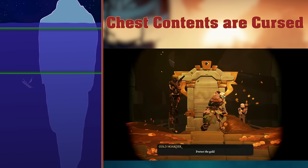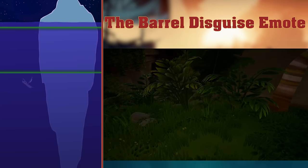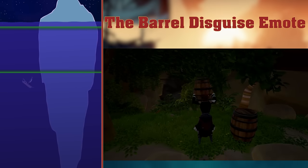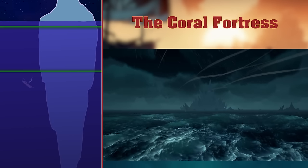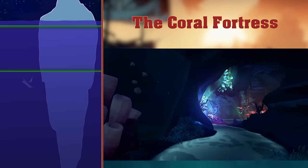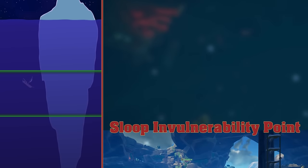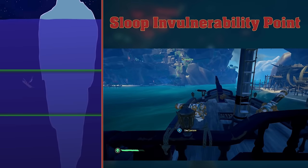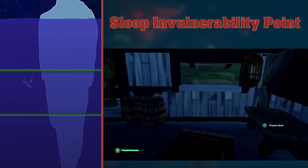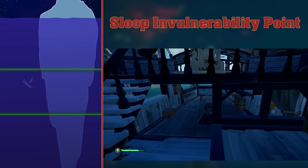The Barrel Disguise Emote allows players to pretend to be a barrel. It was introduced in Season 2, and there's currently no way to obtain it. Coral Fortress. The Coral Fortress is where you go in the Tall Tale Dark Brethren. It's got coral, and it's a fortress. The Depths — we're getting to the point now where I have to do research. Sloop Invulnerability Point. There is a certain area of the sloop which, if hit by a cannonball, no damage is done. This area is the cannonball barrels — if a cannonball hits a barrel, it won't do any damage to the ship. This is only powerful on the sloop, as only the sloop has barrels on deck.